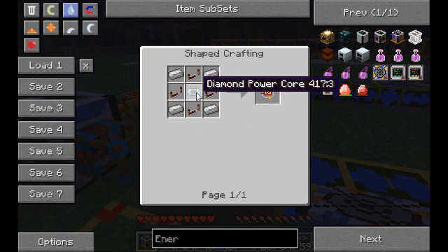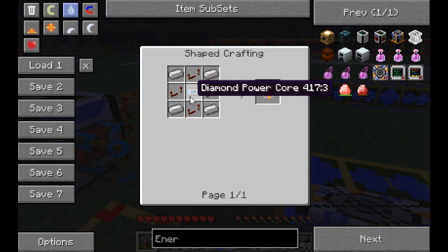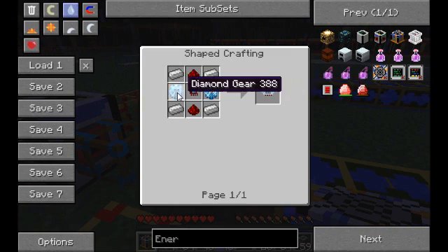The control module uses iron and redstone repeaters, along with a diamond power core, which is crafted as such. Yes, another chipset, and it's diamond — plus two more diamond gears, which is even more diamond.